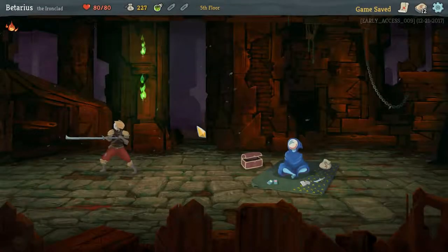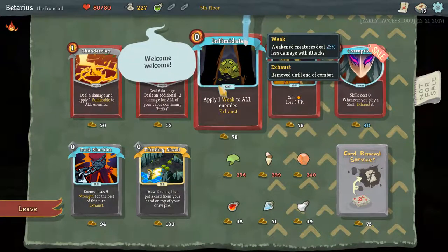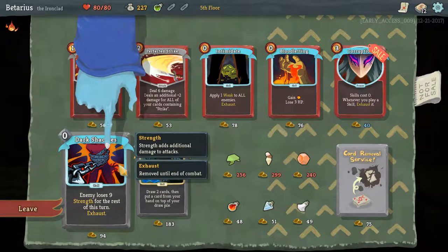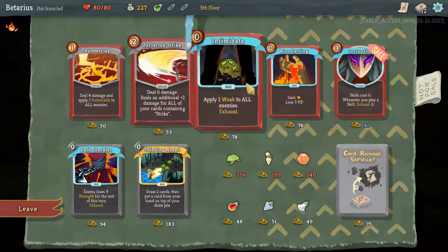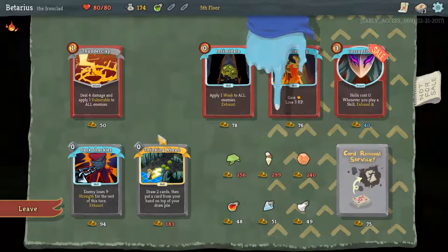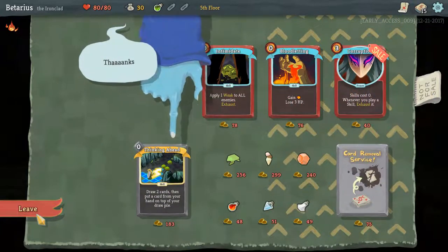In a store — we got 227 gold, so we'll probably buy something good. Perfected Strike: deal six additional damage plus two for all cards containing Strike in the name. That's really good. Draw two cards, then put a card from your hand on top of your draw pile — that could be good as well. Bloodletting is not really my play style. I want Perfected Strike for sure. I'll get Thunderclap and Dark Shackles and we'll make like a tree and leaf!